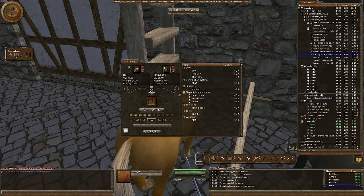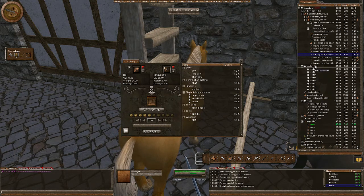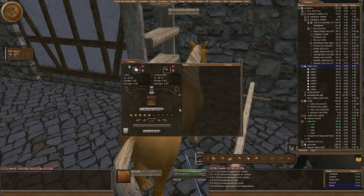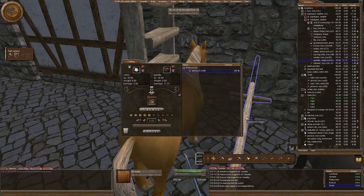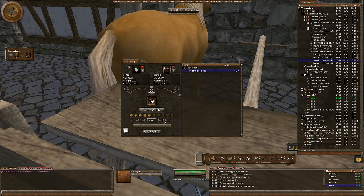If you have many items — let's say cotton — put our cotton in there, and we want to make it all in one go. All we have to do is hit the combine button and there it goes. So if we want to make something like strings of cloth, put our spindle in there and hit create.